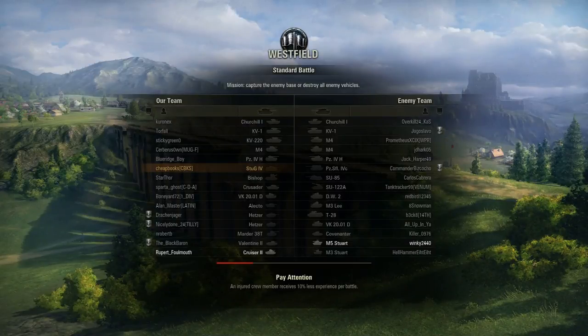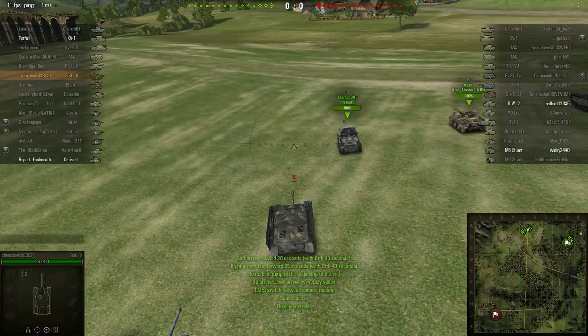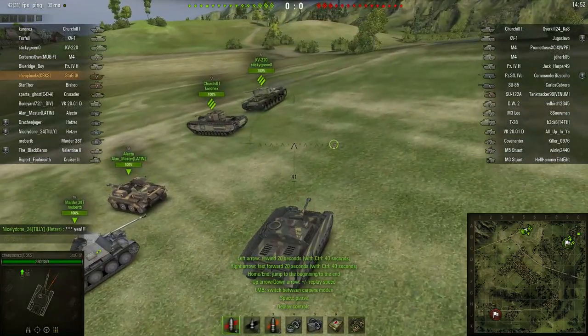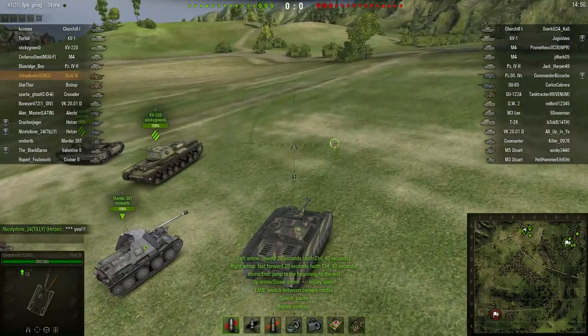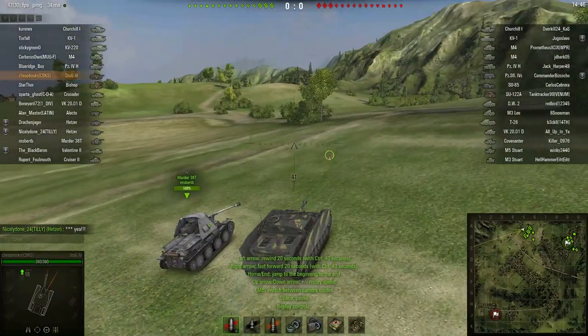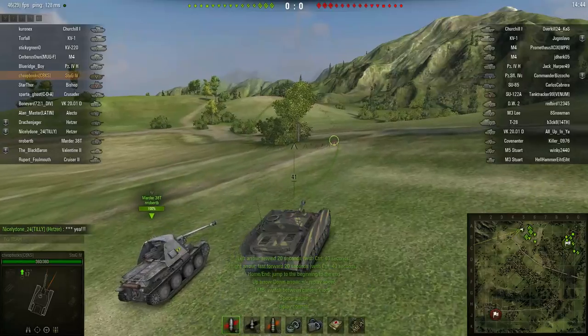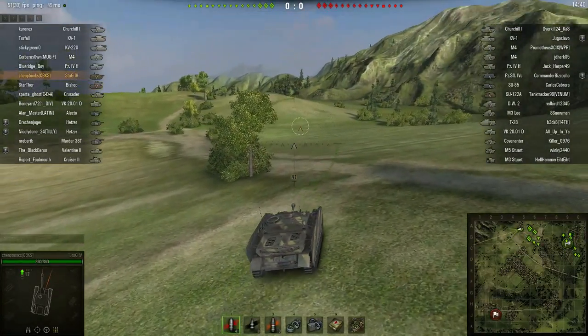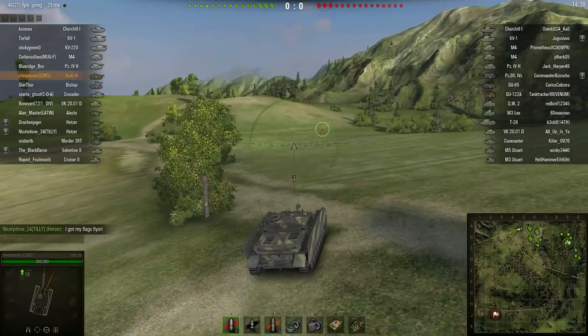This is Dave from Cheapbooks.com playing World of Tanks. The tank is the StuG IV. This is a German Tier 5 tank destroyer and the map is Westfield. Obviously this is a replay. This is the 9.8 map. Today is July 14, 2015.